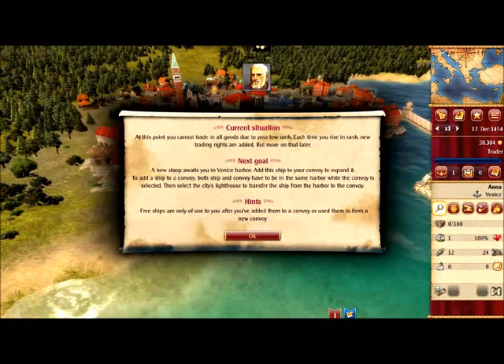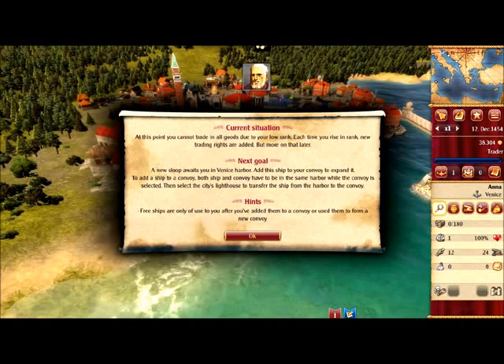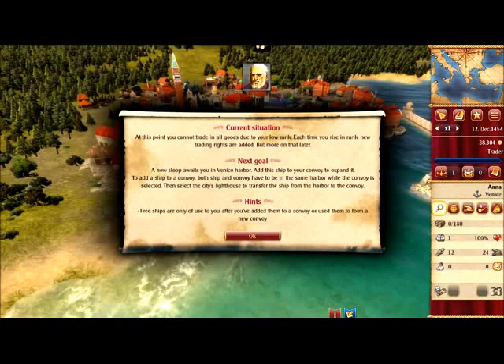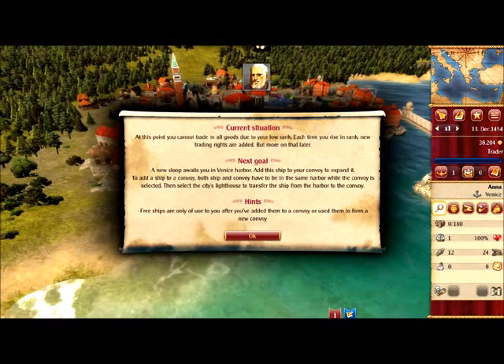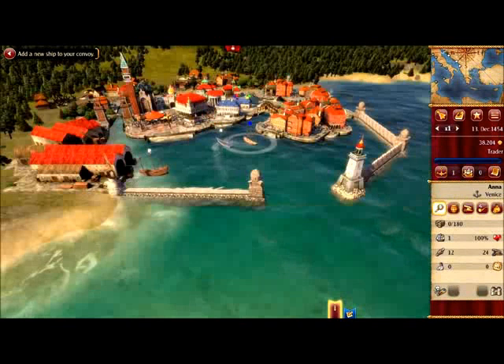Well done! I think you made quite a tidy little profit on that sale. You may have noticed you cannot trade in all goods — the reason is that your rank is currently too low. Each time you rise in rank, new trading rights are added, but more on that later. Right now I have a new ship for you to add to your convoy. We get a new ship so we have more space for more goods.